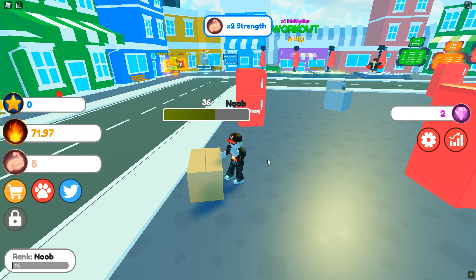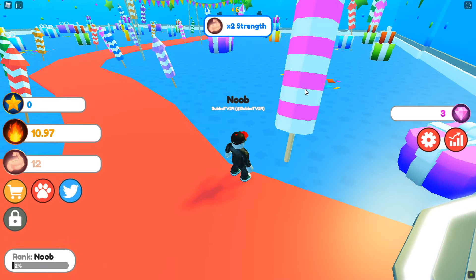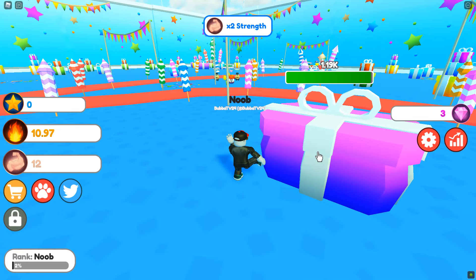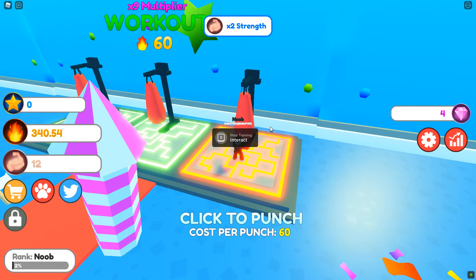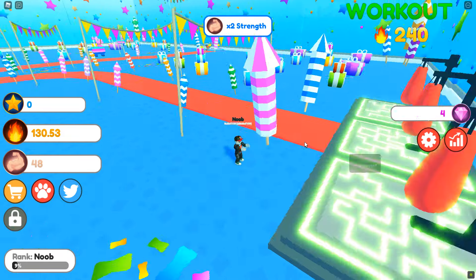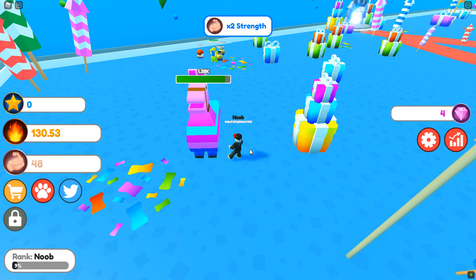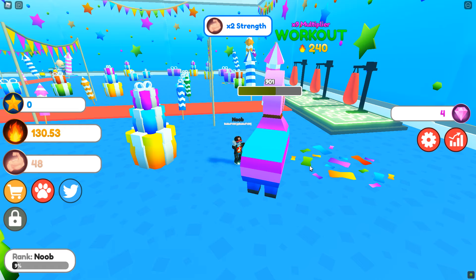I'm gonna try and get my first pet. Let's go check out the event — can I punch the pinata? How do I get in here? There's a times nine multiplier workout. Let's see what this does — oh my gosh, that's gonna take a very long time to complete, but I get nine times the output. Oh dude, that is so much! What does the pinata give? Look how fast it's going down now — going down fairly quickly. Coming over here, times nine multiplier working out — oh heck yeah, I'm at 48 now!